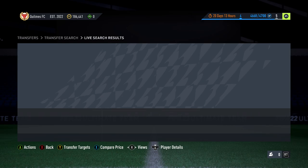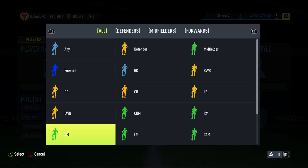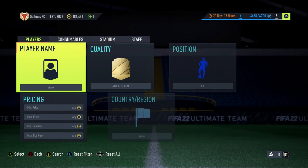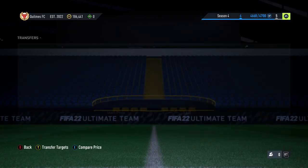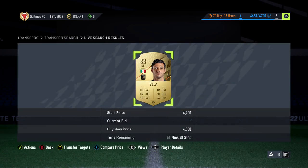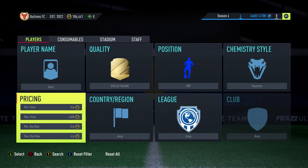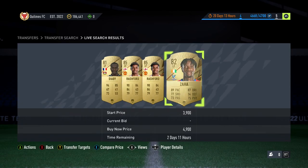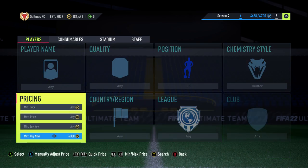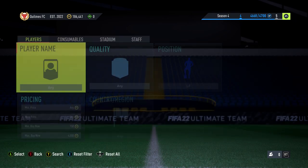Now for the second bonus filter: go to left forward with the Hunter chemistry style. There are not many gold rare left forwards in the game, so it's worth checking every now and again. You can see prices around 4k — and on the right forward it's a similar story. All you want to do is go to around 4k and search to see if anything is lurking. This guy is normally a left forward but I could list him for 2.5k and he'd probably sell.